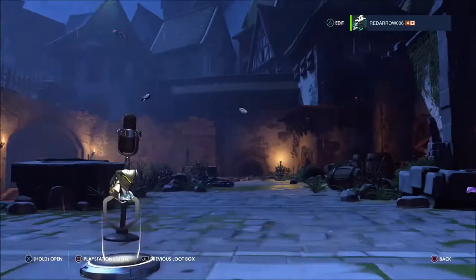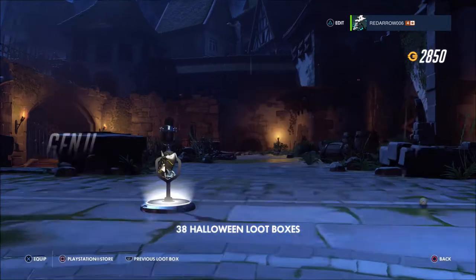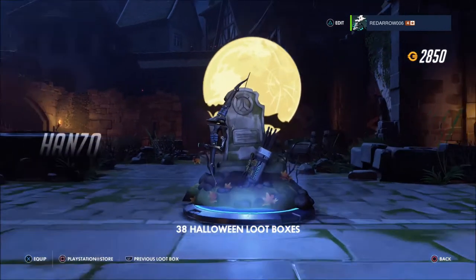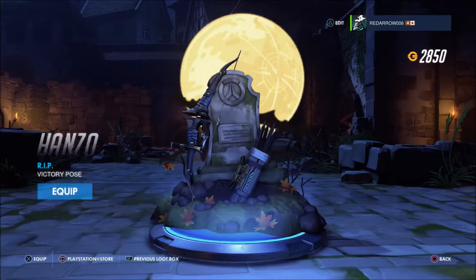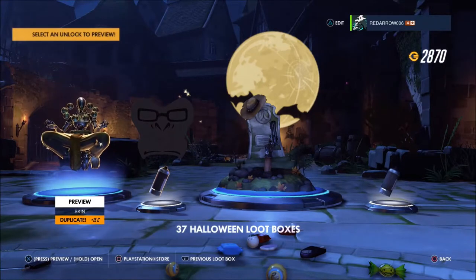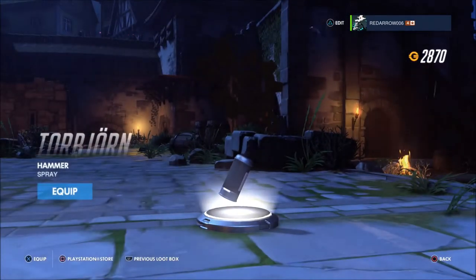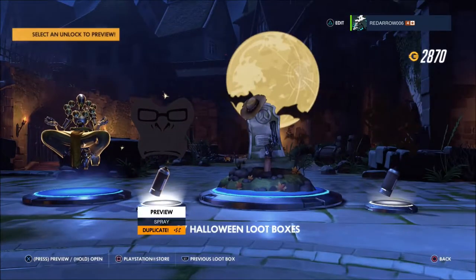Thinking about it, they'll probably do loads more events like this in the future — it's a bit obvious, but anyway. A Mei dupe for his skin, a Genji voice line, a Widowmaker spray, and oh I like this — a Hanzo RIP victory pose which is pretty cool. I like how the bow just leans against it with the arrows. I'm guessing there'll be a Christmas event — probably Roadhog or Reinhardt as Santa. Also the McCree Rest in Peace one — you can see his hand with his gun and the hat on the tombstone. And a Zenyatta dupe and Winston spray dupe. 37 left.